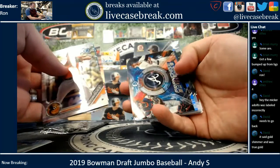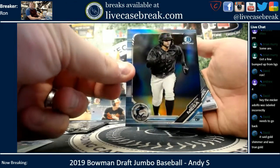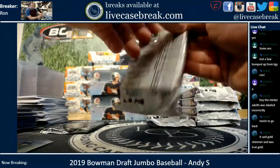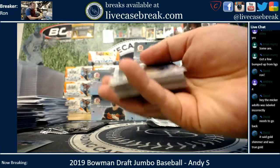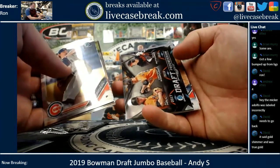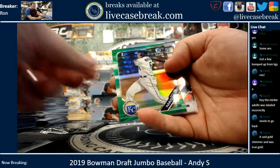Jimenez, Enciani refractors. Franchise futures for the Braves. Victor Victor Mesa sky blue chrome. Jones, Hicklin, Bishop. Refractors of Carroll and Edwards draft progression for the O's. Michael Massey — you got green, 44 out of 99.